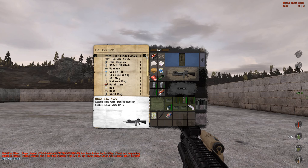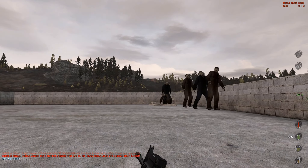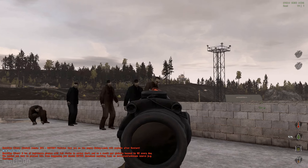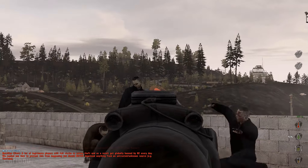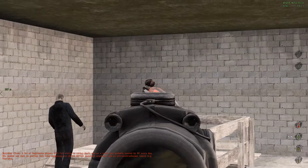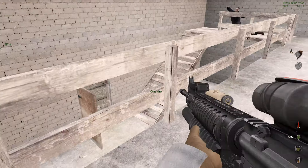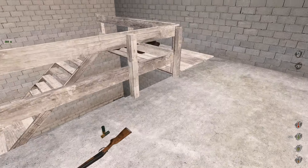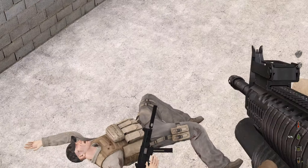I didn't expect this to happen but I guess I'm gonna have to deal with it. Zombies can somehow get on top of this roof! This is a custom roof and the zombies know how to get up here - they're such smart guys. I'm gonna have to murder them, I'm sorry zombies. I'm also making a ton of noise but I'm sure no one's gonna notice except those eight dead people below me.